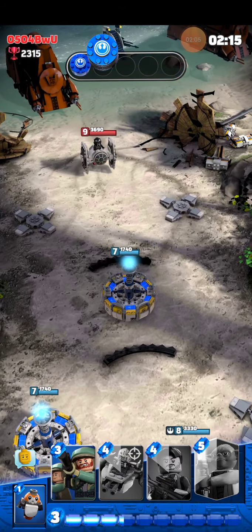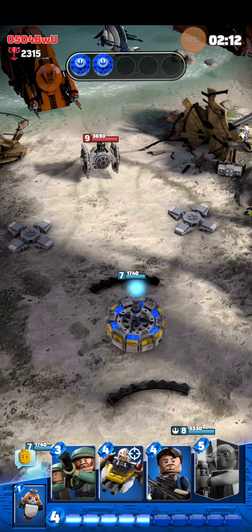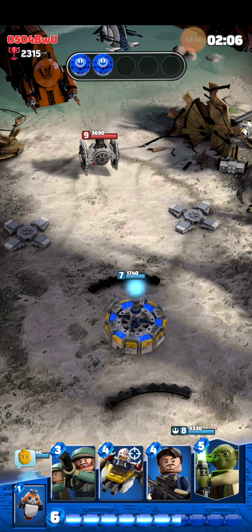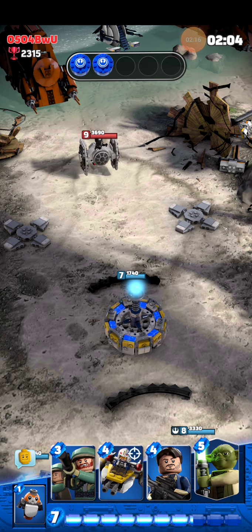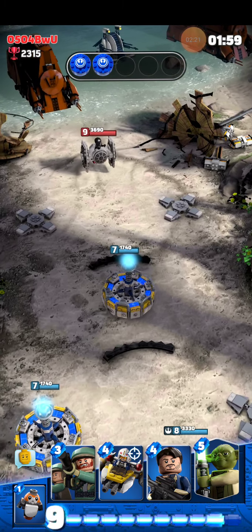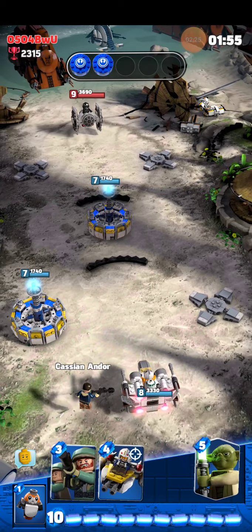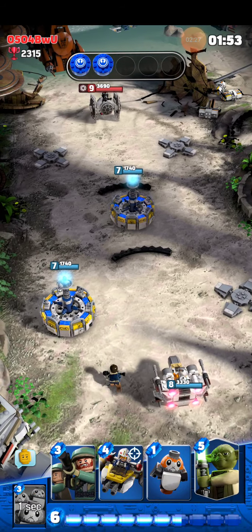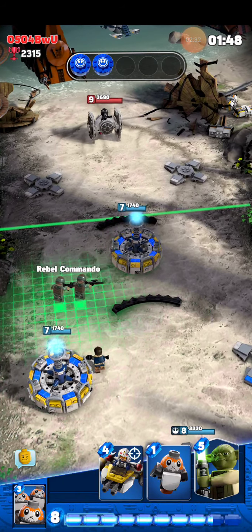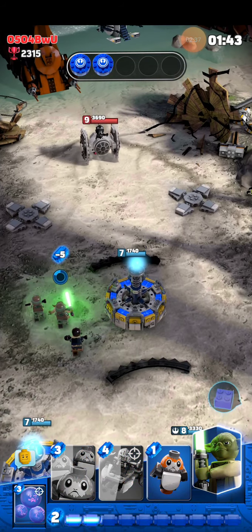Ladies and gentlemen, this guy's not playing so we have a free win. In the background I can see the separatist vehicles — I forgot the name but they look really dope. It'd be cool if the ship was like the separatist droid ship instead of a TIE fighter, to make it feel more like a Republic versus Separatist thing.